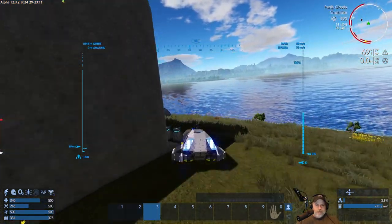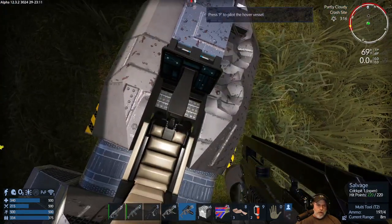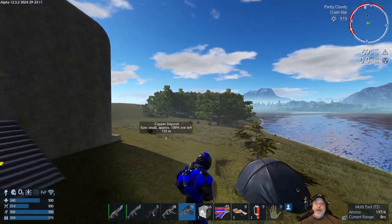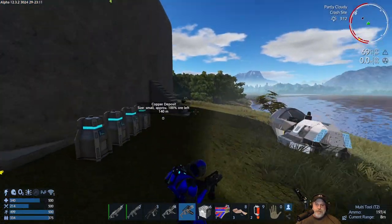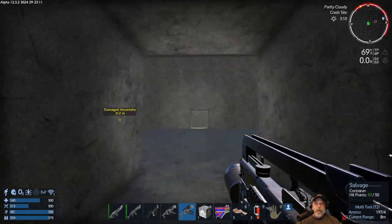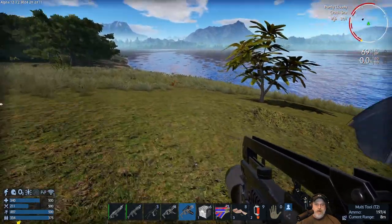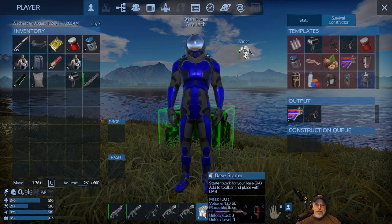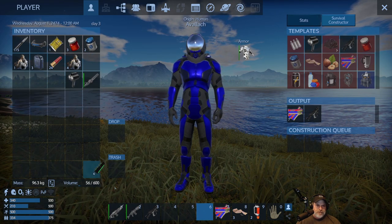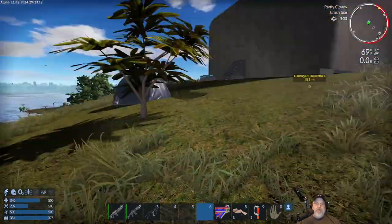Let's park our hover vessel by the tent here and cut the power. One other thing to keep in mind: when you're in a vessel and you exit it, you will remain in whatever view — first or third person — you happened to be in. So our main goal for this episode is to equip our base. We're going to use the tools we'd normally have at this stage in the game, so I'm going to trash both of the normal multi-tools and work with what you'd typically have when first starting out.